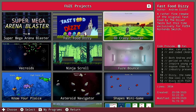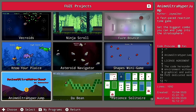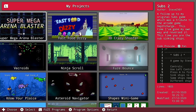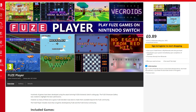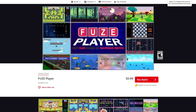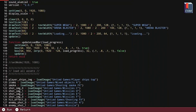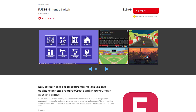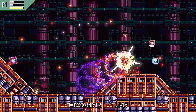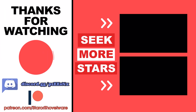That's all 28 games included in the initial release of Fuse Player, though the developer has said more games will be added as and when they're created. Overall, apart from a few standout titles like Fast Food Dizzy, Fruitopia, and Super Mega Arena Blaster, the vast majority of games are pretty simple and feature many of the same sound effects and music tracks. But at just 99p I do think Fuse Player is worth a buy — there's still some fun to be had even if you just play through each game once. If you want to try producing your own game and learning some coding, you can buy Fuse 4 from the eShop for £12.99 in the UK or $19.99 from the US eShop. Hit that like button if this helped you out and don't forget to subscribe.